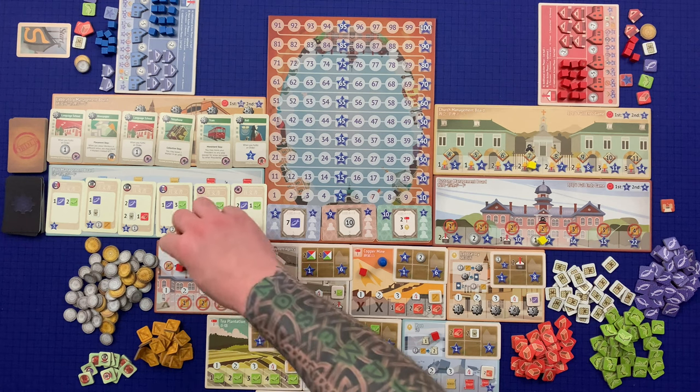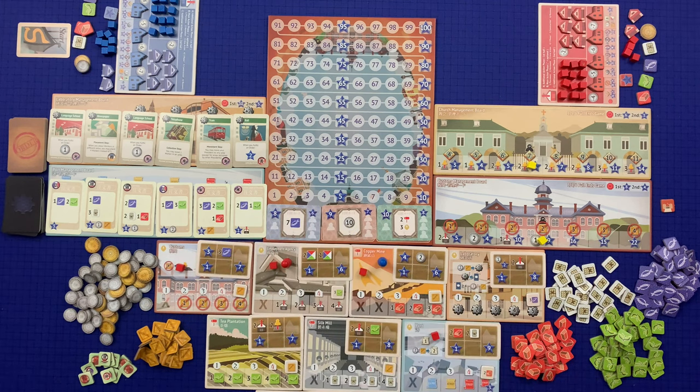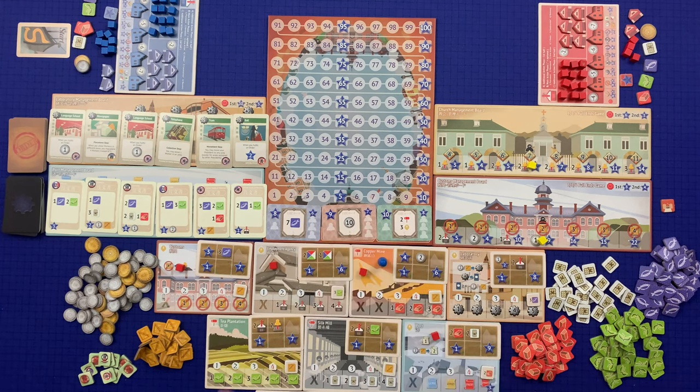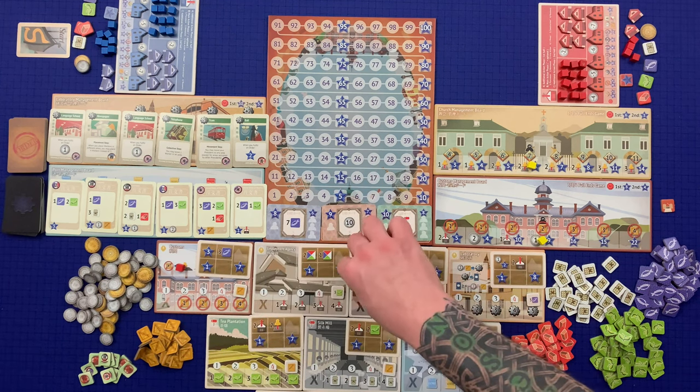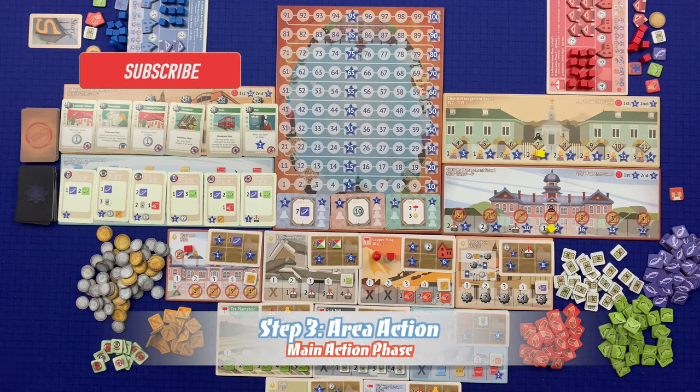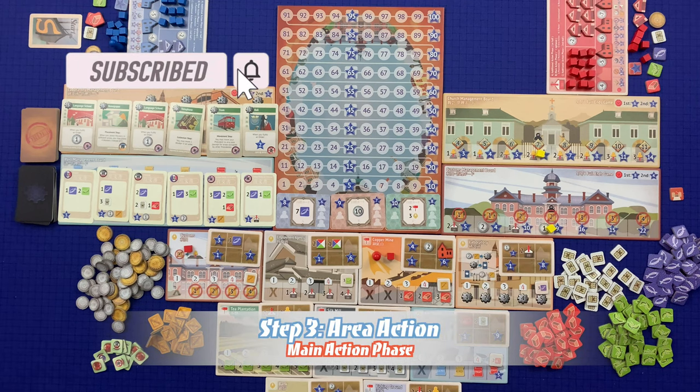As long as the player is able to move to a legal destination they move on to step three. If they are unable to, they must follow the third option: the player may move their president and their assistants back to their hand, returning their president and any assistants from any area to their hand. If they do this, they skip the main action phase steps three through six and proceed directly to the additional action phase.